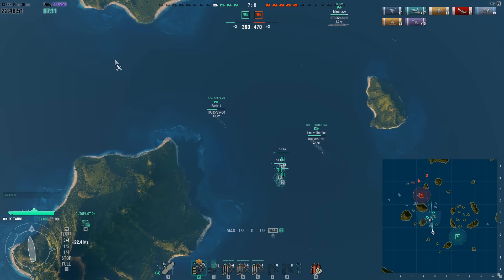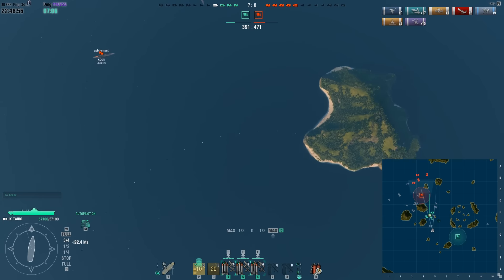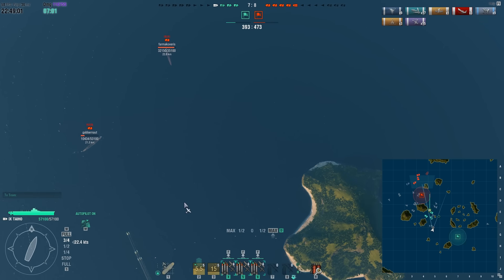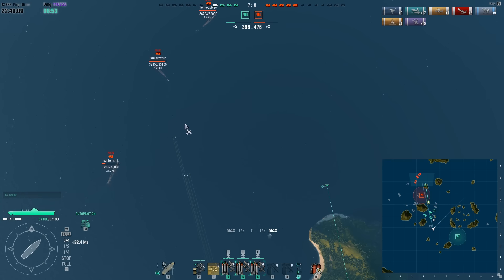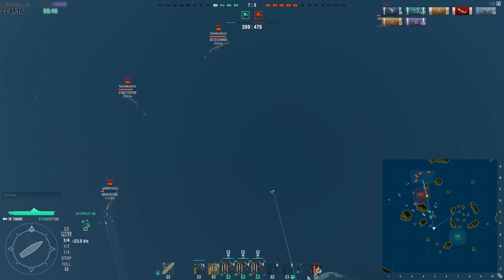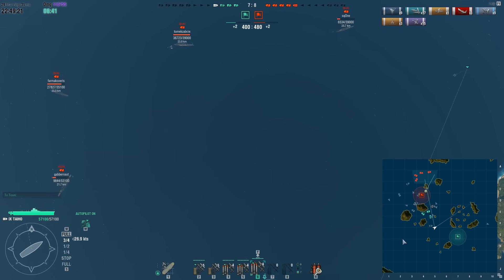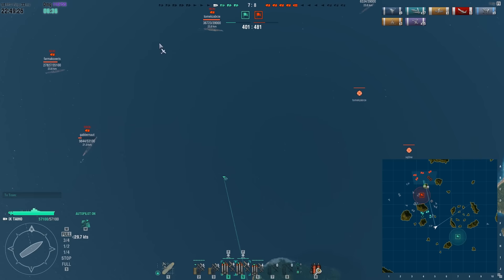I'm out of dive bombers which is fine - it's only cruisers left on the other side, and cruisers are a bit trickier to attack, especially if they've got the AA suppressive fire ability. I see the Roon which is on a sliver of health - I believe two torpedoes should deal with it. There's also another half-dead cruiser, the Ibuki, in the top right corner. I decide to split my force and send one torpedo bomber squad to the Ibuki and the other two toward the Roon.